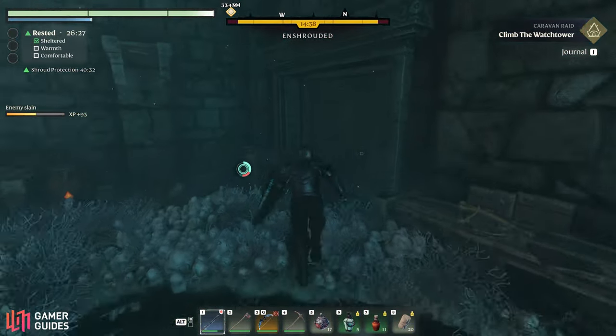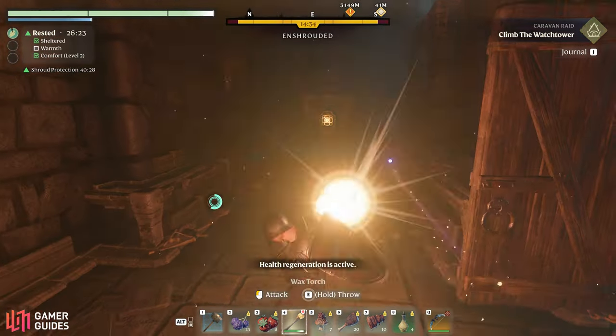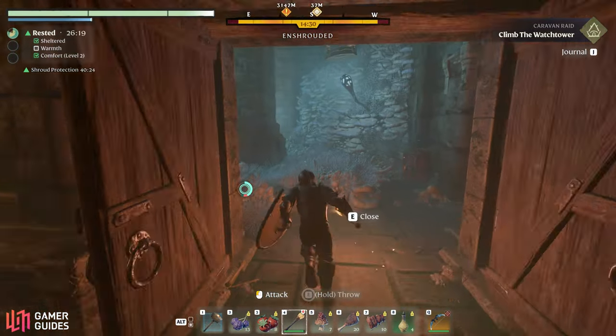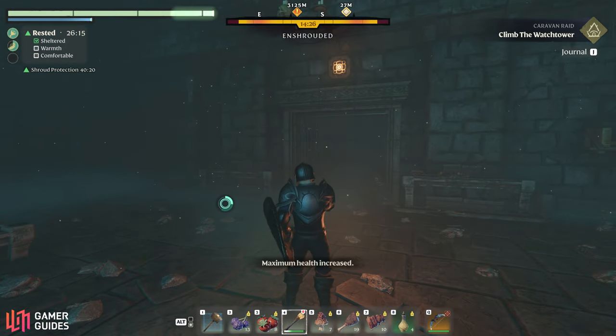Once you've dealt with those, head to the north-west part of the room and open the door to find a button on the other side. You'll need a torch or another light source to see things properly in these darker areas of the dungeon. When you go back to the centre of the room, you'll find that the gate to the south is now open.